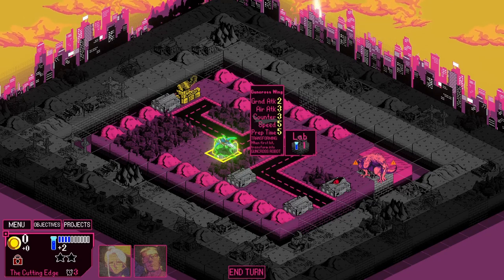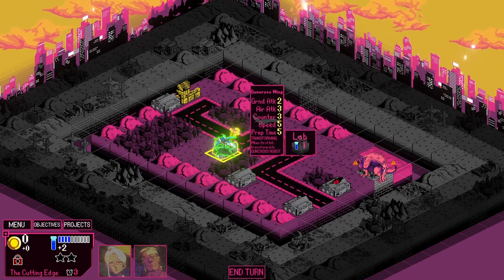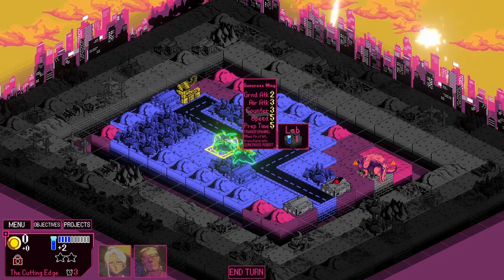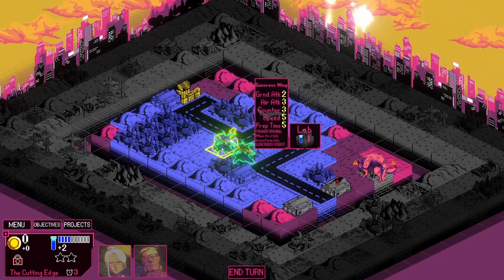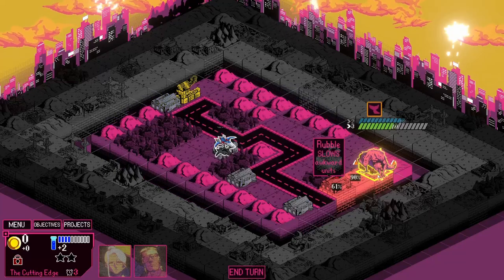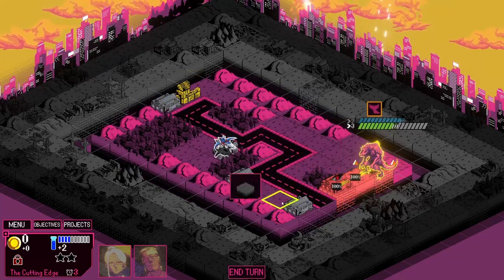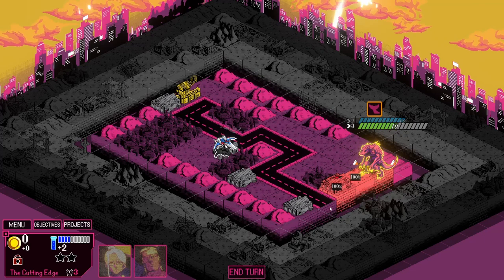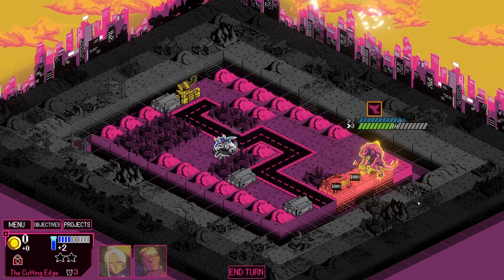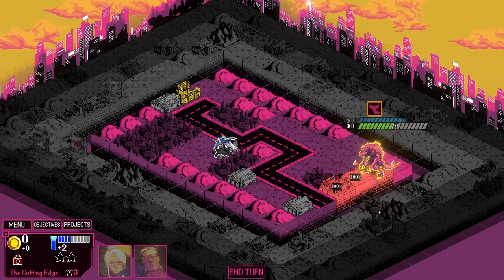We're going to do another Gun Cross Wing. This gets counter three, air attack three, ground attack two, speed five. This thing is ridiculous. Every unit I've had control of up until this point has been very simplistic. So this is one of our wildest units. Looking at the Kaiju - the Kaiju will always move towards and attack the nearest building. Sometimes they'll be equally spaced from separate buildings, in which case it'll show you a 25 or 50% chance to go in each direction. So you can kind of predict where the Kaiju will go.